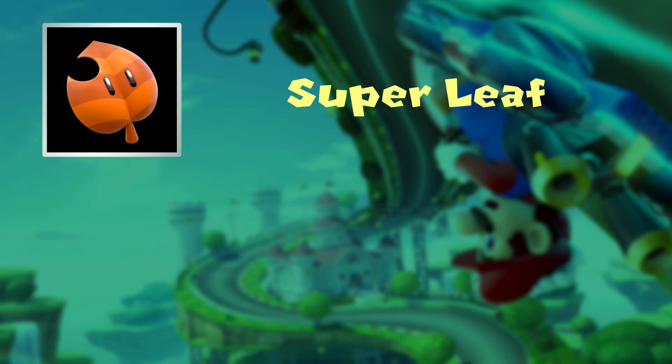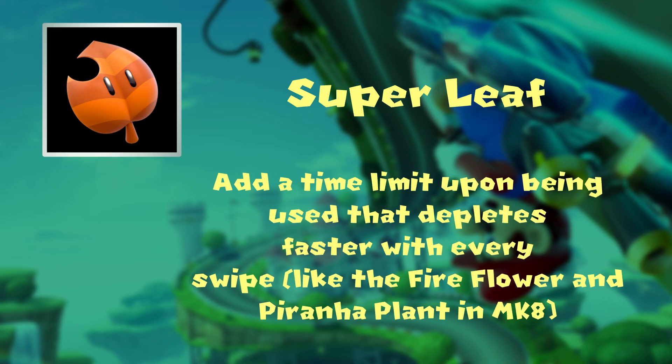The Super Leaf. I know this item isn't really liked by anyone, but I never quite understood why. The main excuse is that it looks too weird, putting a tail behind you and whatnot, but I personally like the item — the tail looks silly, that's all. The only change I will make is giving it a time limit, as many people feel the item lasts way too long even if you spam it. Every swipe should cut down the timer, like it does on the Fire Flower and Piranha Plant.